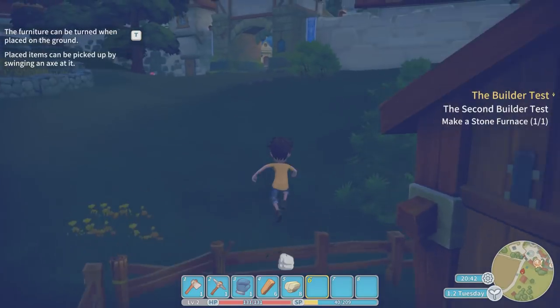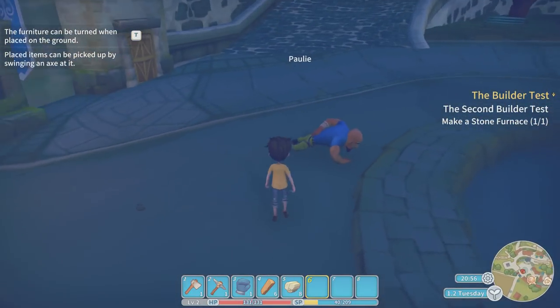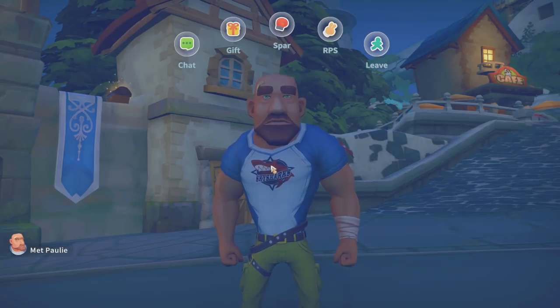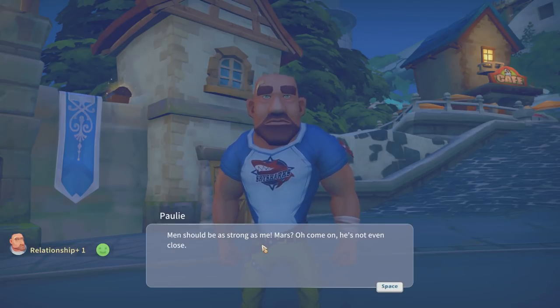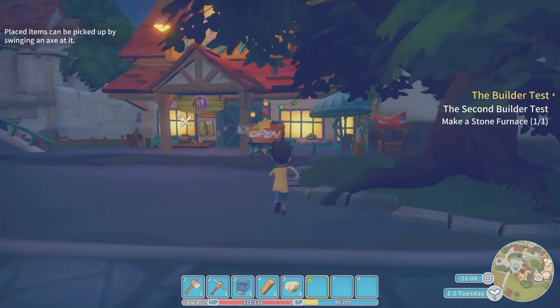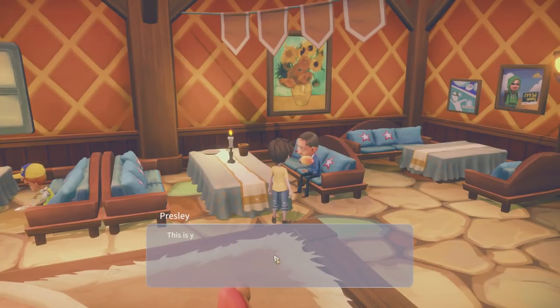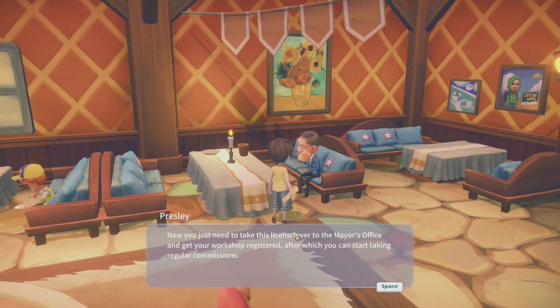Oh look at this guy Paulie — looks like he's in the army. He's a manly furniture maker. Oh guys, look — he's got a shark on his t-shirt! Now this guy is my friend. I don't want to be sparring with him though — he'd knock ten bells out of me. Relationship plus one. There's Presley — he's eating his dinner at the restaurant. 'Great job, you passed. This is your builder's license. Congratulations.' We have now got our license — My Time at Portia accomplished!